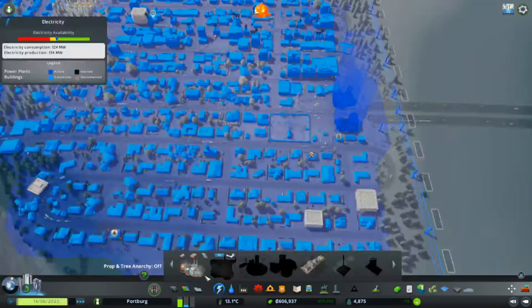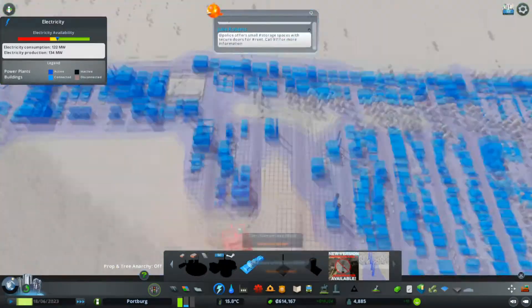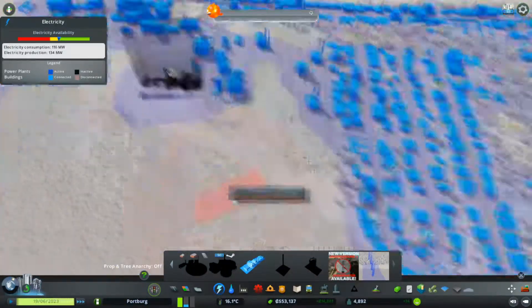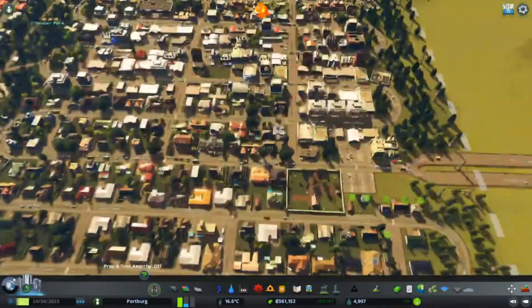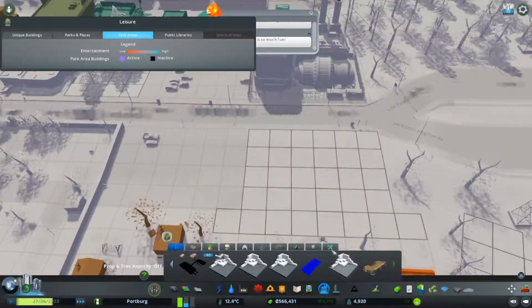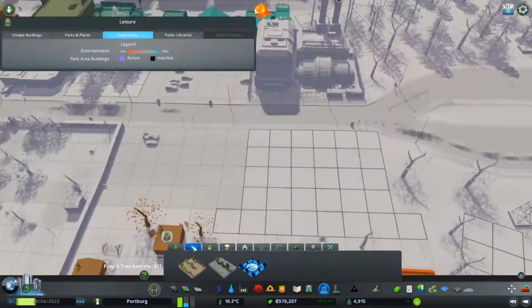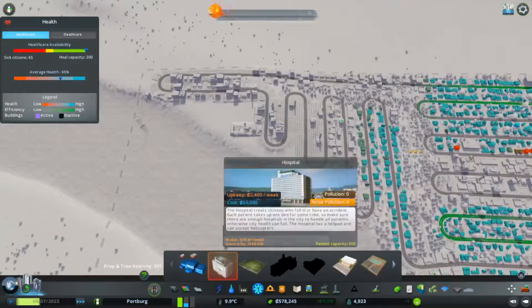We've decided we're done with our coal power plants — they've been good, but they're now not generating enough power. We decommission them and build a geothermal. Geothermals create twice the amount of energy that coal power plants do — coal coming in at 40 megawatts and geothermal at 80. We do end up building a second geothermal later on and decommissioning our other coal power plant.